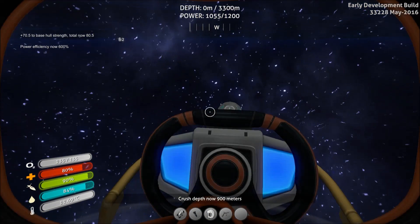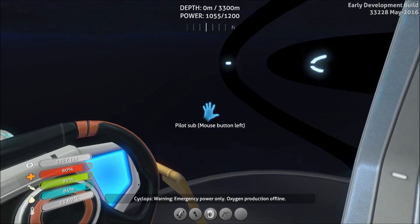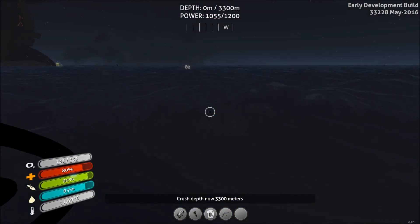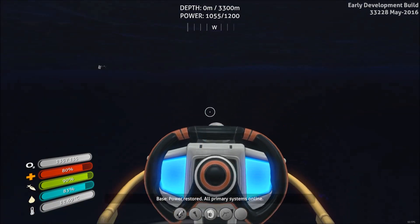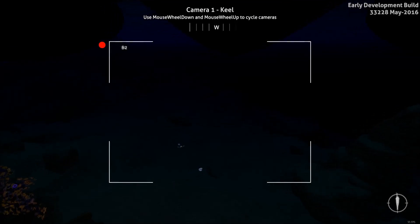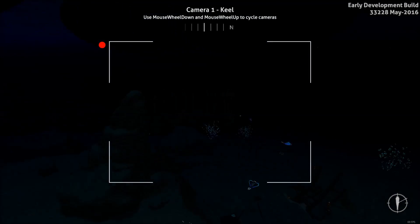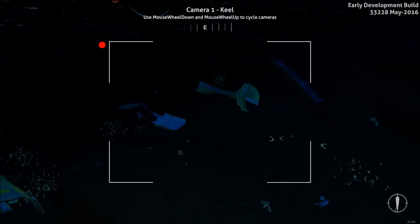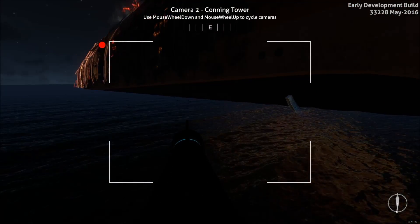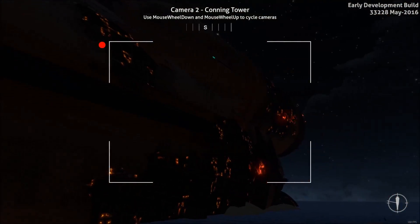I did the stable branch for the six hours and I just swapped over to the experimental branch, so we'll see how that goes. I have a sea moth there. Let's see where we are. We're pretty close to the Aurora and the explosion was pretty awesome. It was new — I didn't expect that one.